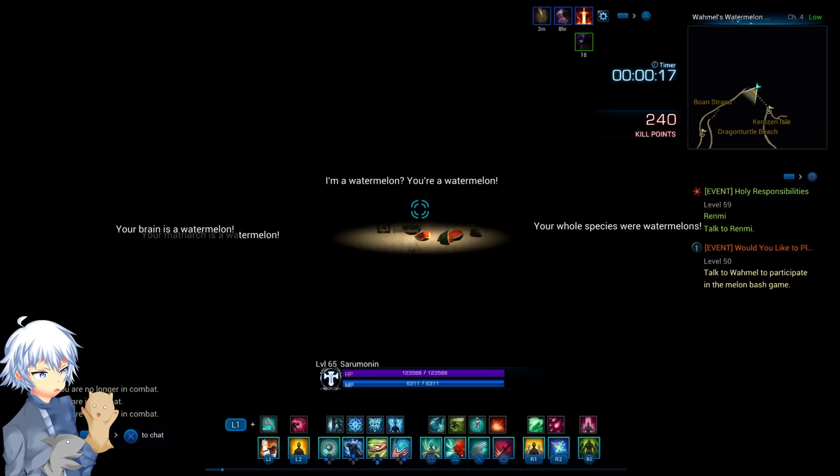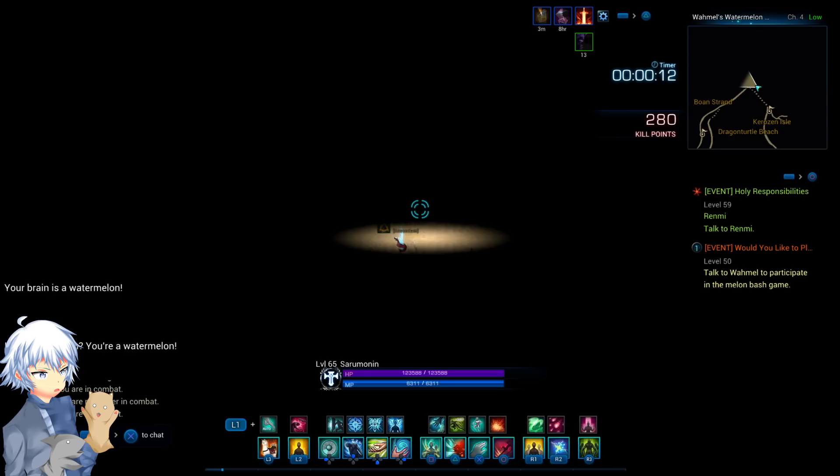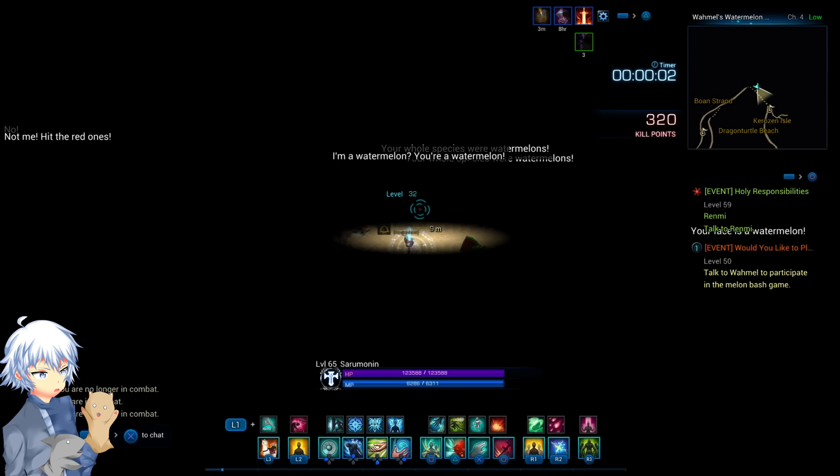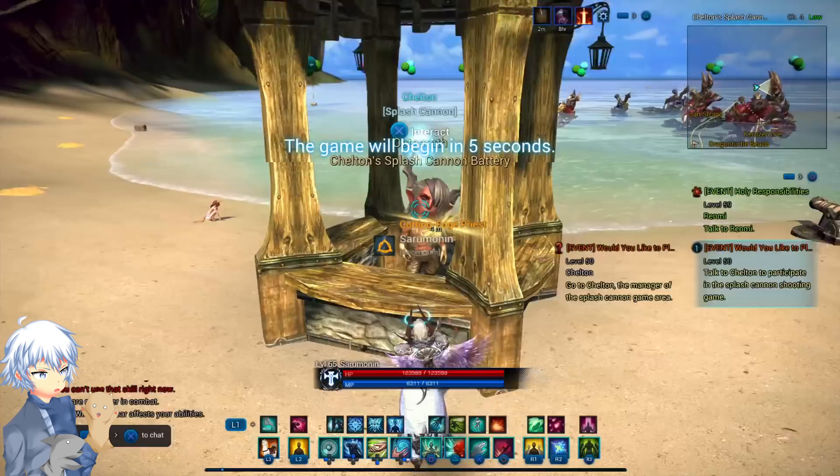Moving forward, you'll be asked to do the Melon Bash event, which is rather simple. But seeing as other players will be there, they can completely ruin your score. You'll want to go inside the area and take down only the watermelons. They'll keep spawning for a minute and you'll want to take them down over and over again. The more points you get, the more items or gold you'll receive.